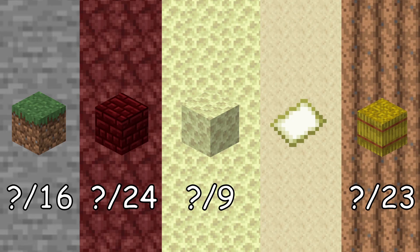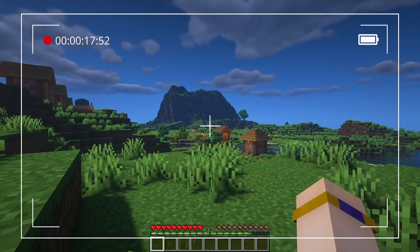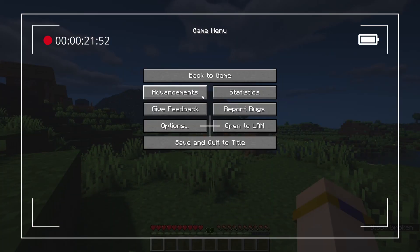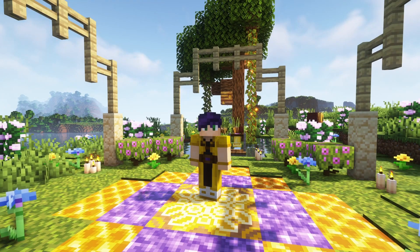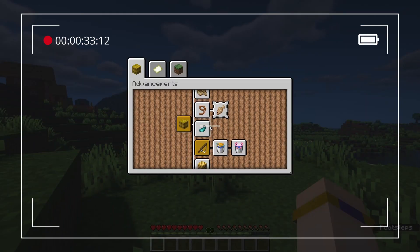So how can you see which advancements there are and which ones you've already completed? While playing Minecraft, if you go to the pause menu you will see a button called Advancements. This will let you see them for yourself. If you don't always want to pause the game to check, you can simply open the interface by pressing L on your keyboard.